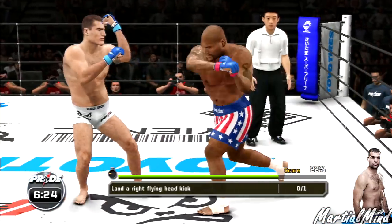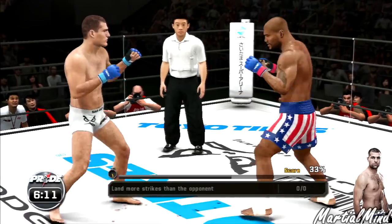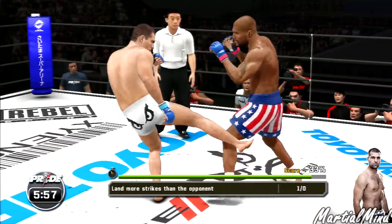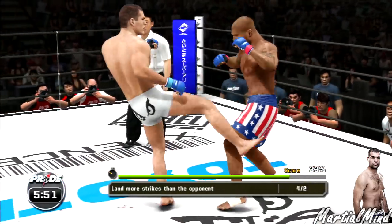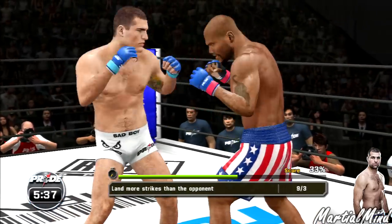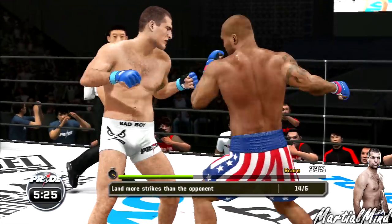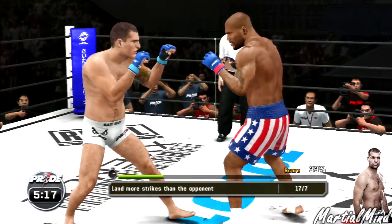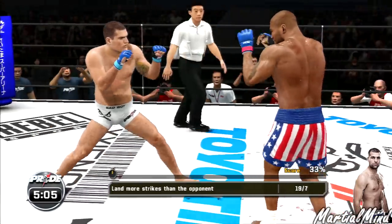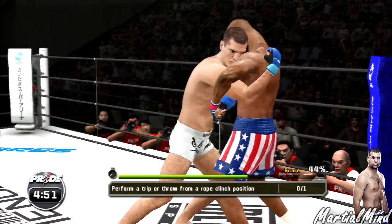Land a right flying head kick. Land more strikes than the opponent. He doesn't step that low kick in deep enough — he needs to step it in deeper or set it up with a punch. Nice body shot! Liver kick — keep to the body. Good punches to the head, great kick. We're seeing hooks aplenty. Good inside left kick — I've landed more now. Perform a trip or throw from the clinch position. There's another clinch — what is he going to do with it?